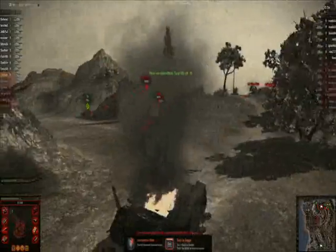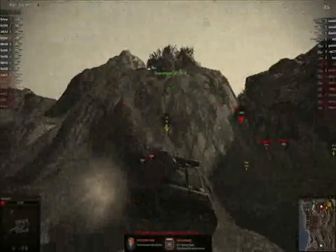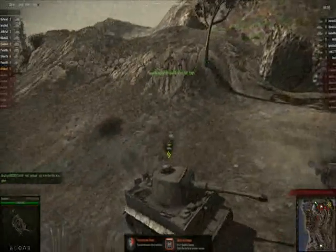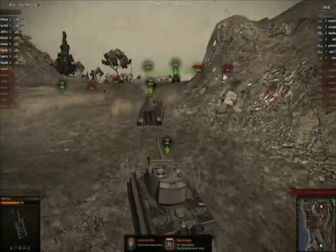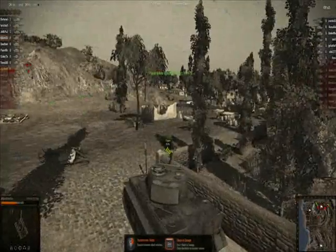That KV-1S has the 122mm gun — that thing throws a massive punch and does a lot of damage. This Tiger — I love the turret, it's such an odd turret for it. There you go, I like that upgraded turret better. I can't believe you start off with the stock turret — that one's so much uglier.